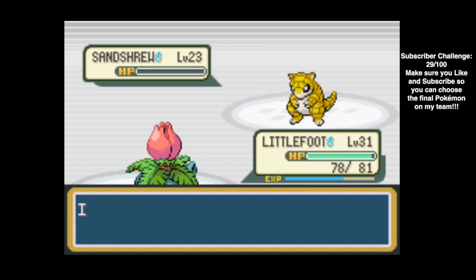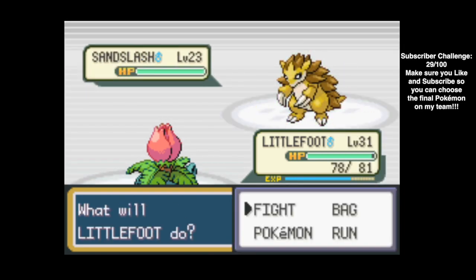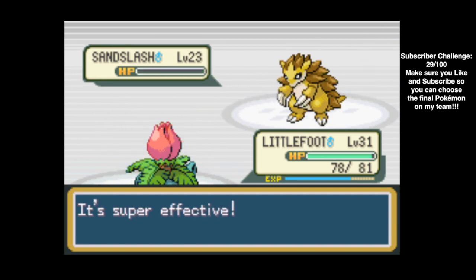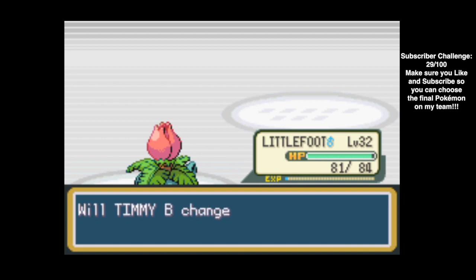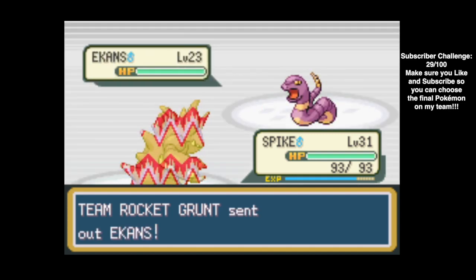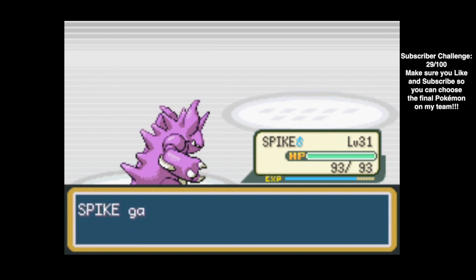One Razor Leaf should take this down as long as we hit - we do. Nice job, Littlefoot. And let's see what's coming up next - this Rocket Grunt has a Sandslash. This will be good experience for Littlefoot. Let's just use another Razor Leaf - down goes Sandslash. And it did get to level 32. And Ekans - we're going to switch to Spike so we get action from all three in this battle. Let's just Thrash - no need to waste multiple turns using Dig when we can Thrash and take it down.